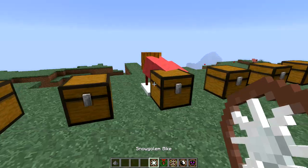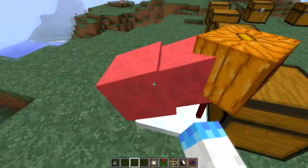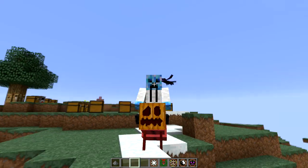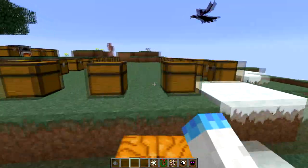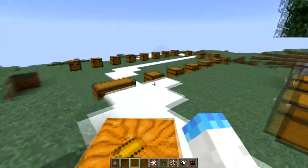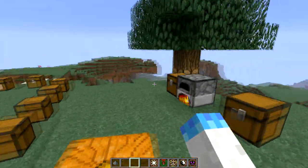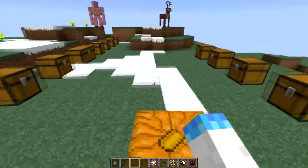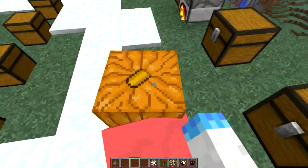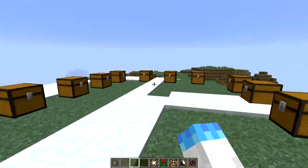Now the Snow Golem bike — it can be crafted with snow blocks. It looks really weird in its position, but when you hit space you throw snowballs. You walk around and leave a trail of snow. This would actually be really useful because you can use snowballs to fight blazes, which is kind of cool.